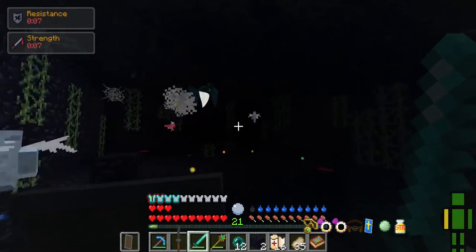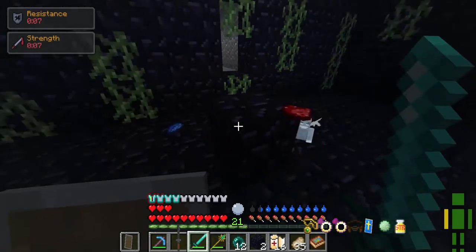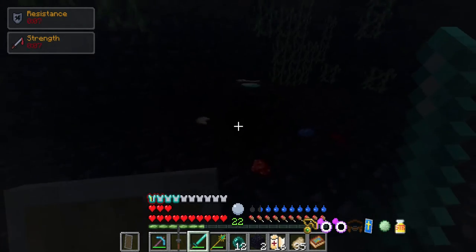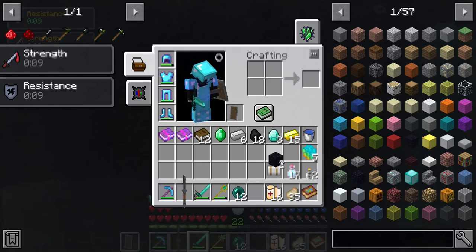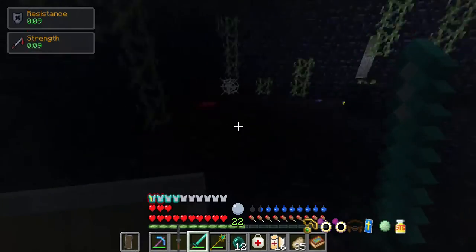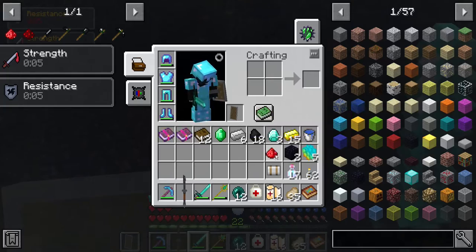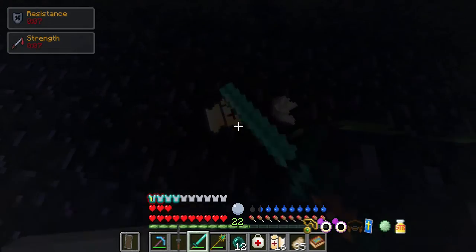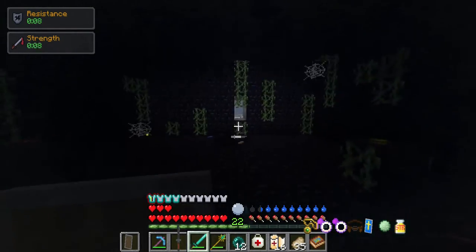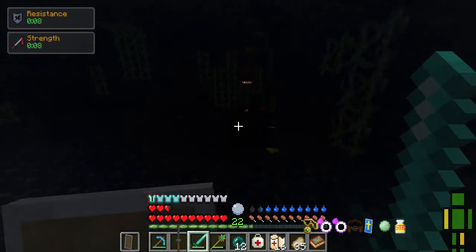These guys actually hit pretty hard! I think that was all of them. Diamond — I'll take that. I'll grab the medkit over the bandage. Heart dust — I'll take that because I can craft two extra hearts. Extra bandage, never too bad to take.